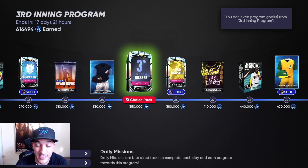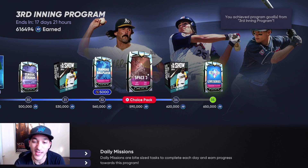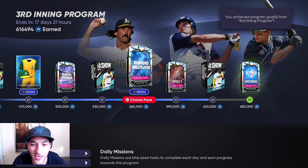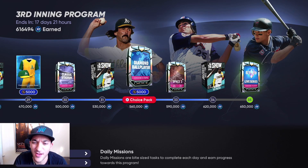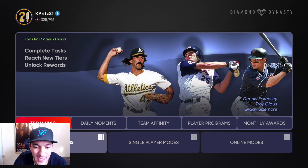We ended up getting the Space 3 choice pack and a diamond ballplayer. I think we already had some of these cards though, so we've got some packs to open up next.